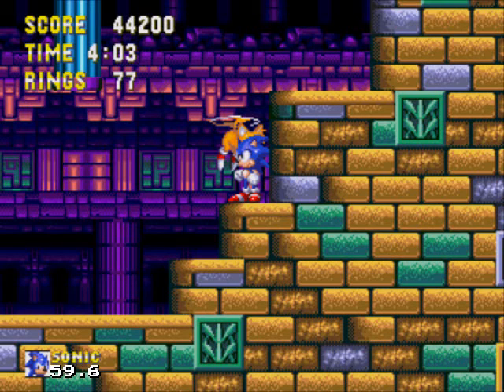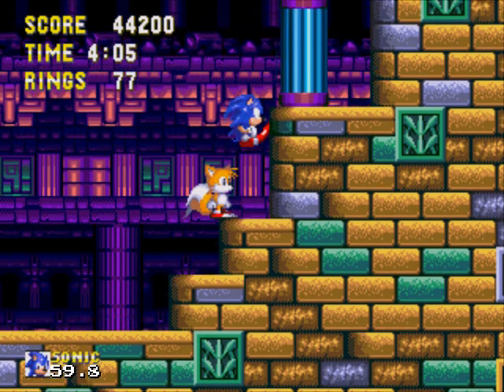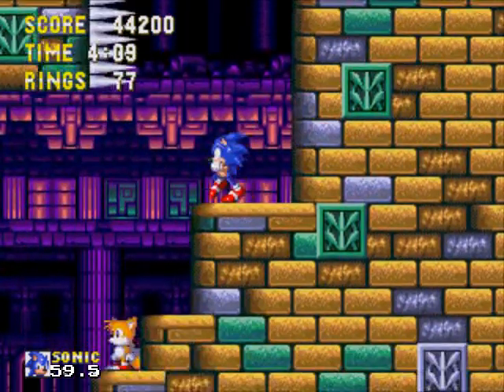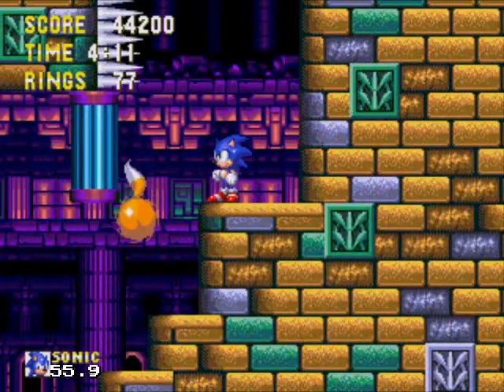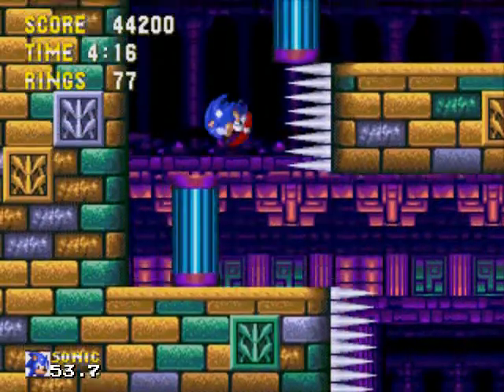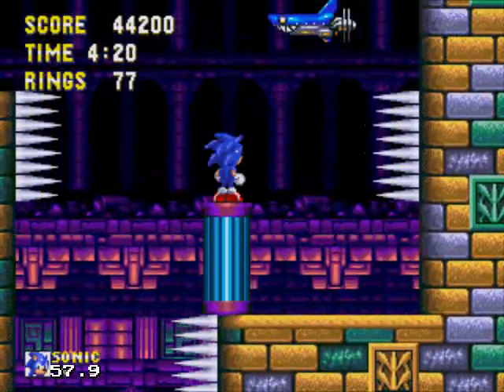Hey everybody and welcome back to Let's Play Sonic 3 & Knuckles for the Sega Genesis Part 2. We're about to continue our way through Hydro City Zone. We've got six Chaos Emeralds so far, and we should be able to get our last one in Marble Garden Zone later on. I know where a couple special stages are there, so no worries. It's just a matter of getting to the end of this stage in one piece.